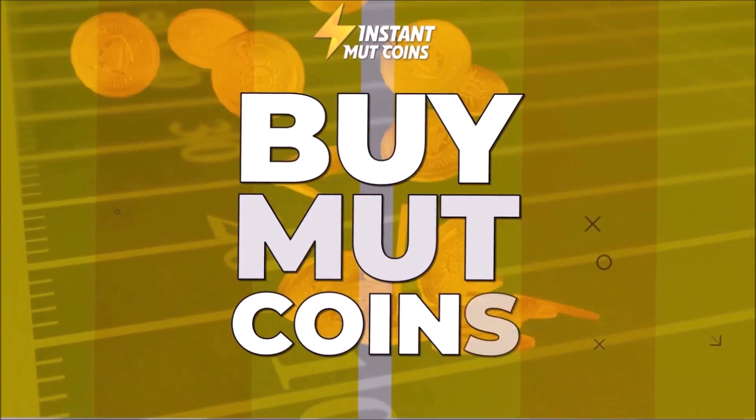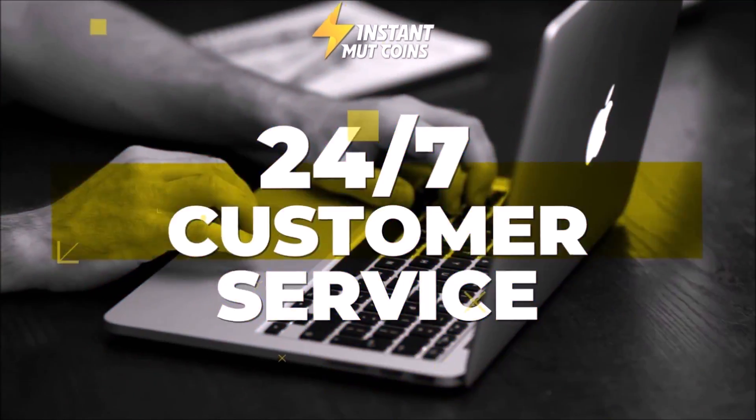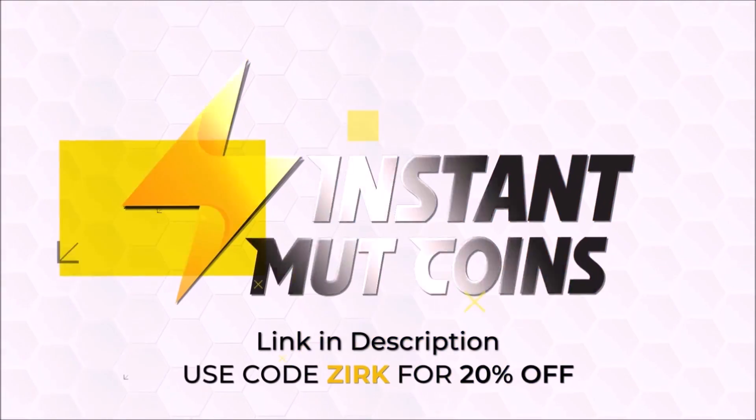Need some coins for that God Squad you've always wanted? For fast and cheap coins, check out InstantMudCoins.com and use code Zerk for 20% off. Link is in the description.